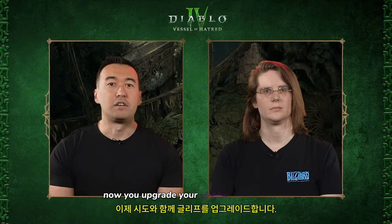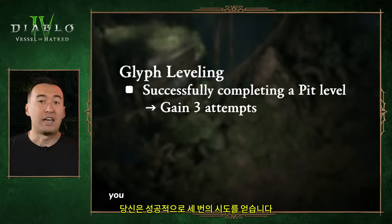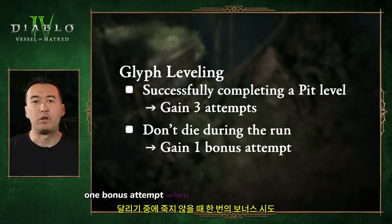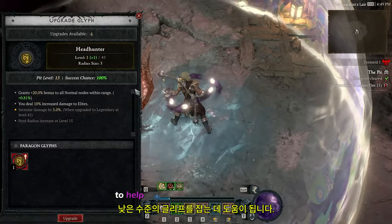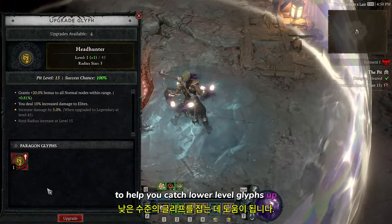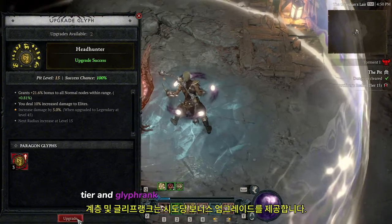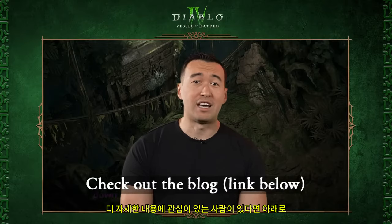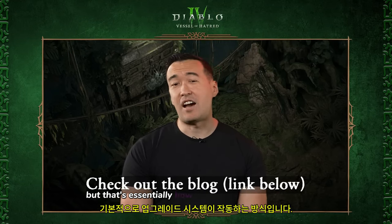On Glyph XP — we're removing it. Now you upgrade your glyphs with attempts. You gain three attempts from successfully completing a pit level, and one bonus attempt when you don't die during the run, so four possible chances. To help catch lower level glyphs up, every 20 level difference between the completed pit tier and glyph rank grants a bonus upgrade per attempt. We'll put a link to our blog in the description for more detail.